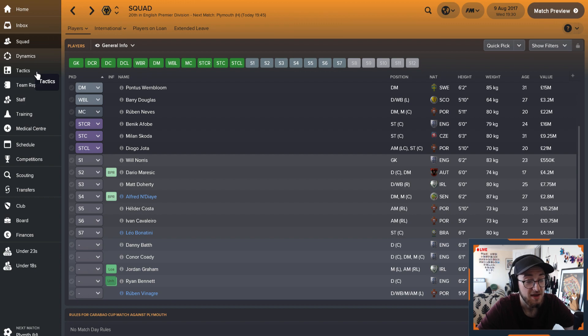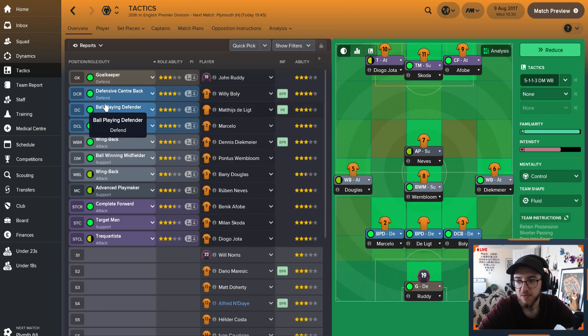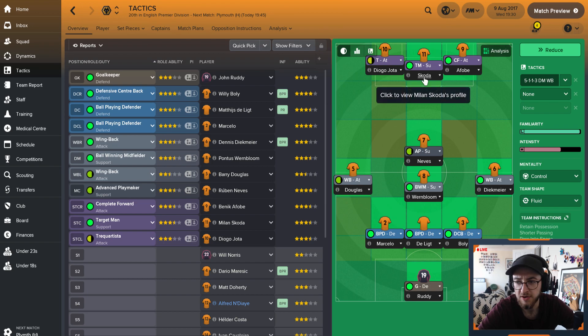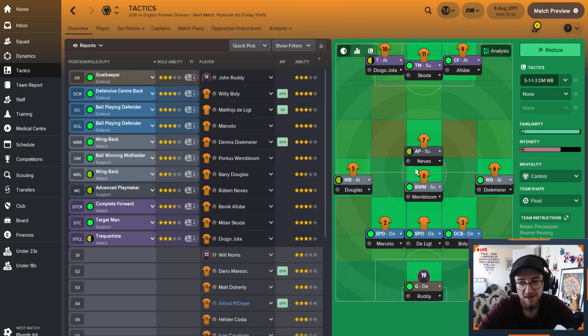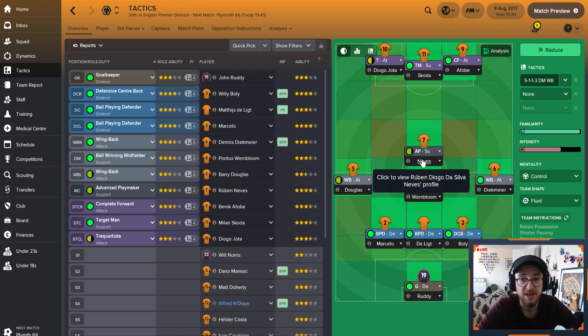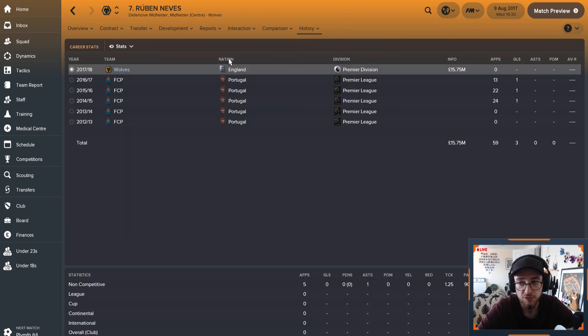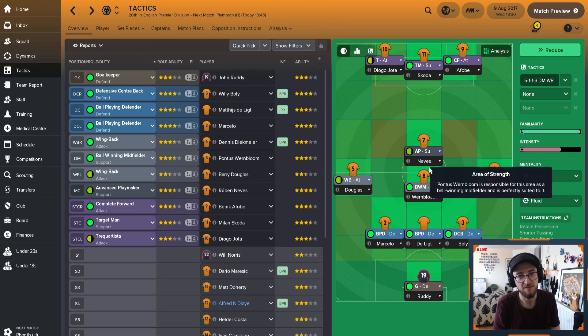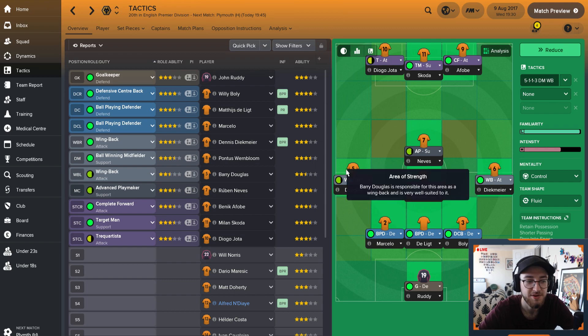Moving into the tactics - this is where it gets interesting. A lot of you will know that in Football Manager this year, if you want to be successful, it has to be three up front. Three up front is just the way to go. I'm trying to put the players in the positions they're best suited to. We've got Jota as a trequartista, Skoda as our target man, and then Benic Afobi who is fantastic as well - that is our main three up front. Probably the best player in the team is Ruben Neves, our advanced playmaker, who was signed for nearly 16 million. That is looking pretty solid for a team predicted to finish 18th in the league.